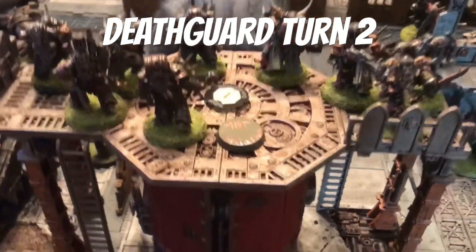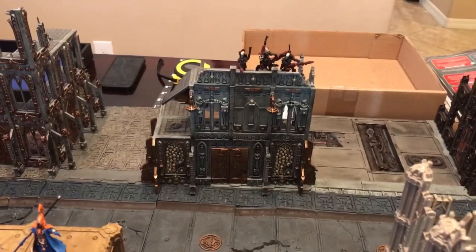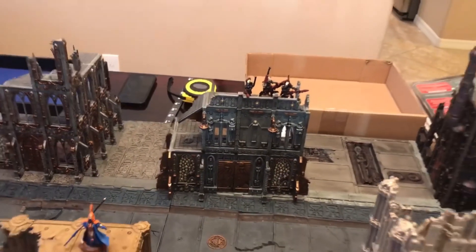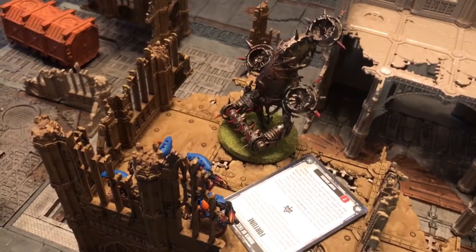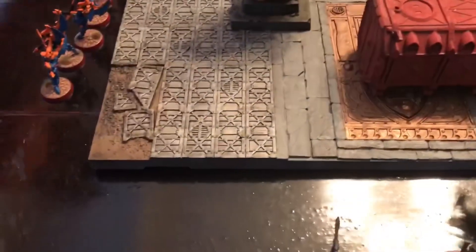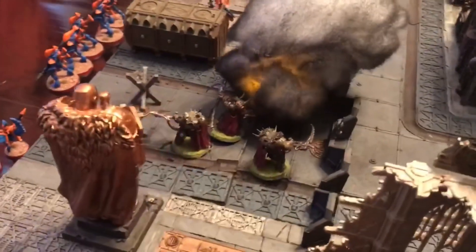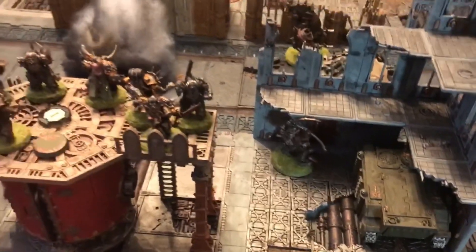End of Death Guard turn two. We used a three-command-point stratagem — Structural Detonation — rolling a dice for each Dark Reaper on that building. Didn't roll any sixes so no wounds this time, but next turn that piece of scenery will be removed and any units still inside will be destroyed. We did shoot the Wraith Guard and killed two of them. The Flesh Mower came up and killed the Farseer on the Skyrunner in close combat. We deep-struck the Death Shroud, rolled an 11 on the charge, and now the Fire Prism is dead. Typhus came out to play as well — all reinforcements are out.